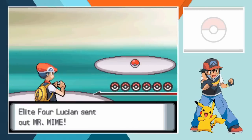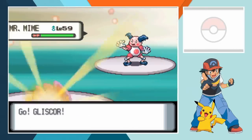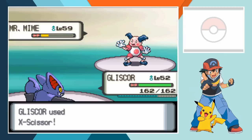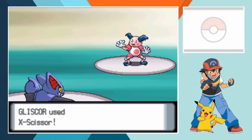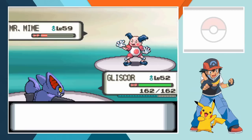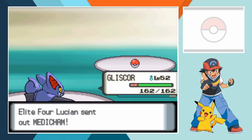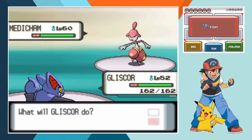Lucian's up next and we're now a long way behind in level so this one could be tough. Lucian leads off with Mr. Mime and we start out with Gliscor. X-Scissors hit hard at the beginning of the battle leaving Mime on the cusp of unconsciousness. When Light Screen is his best defense, Lucian tries to prolong his time in battle with a Full Restore but that's a total waste of an item. Gliscor gets a free chance to hit back-to-back X-Scissors and that's more than enough to deal with Lucian's first team member. With one Pokemon down we haven't lost a single hit point.